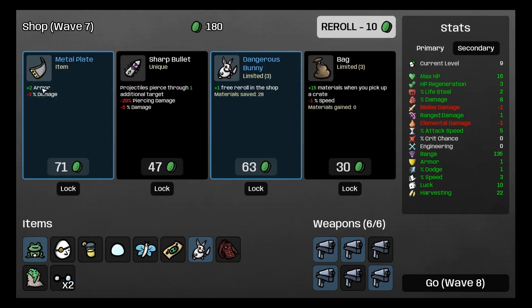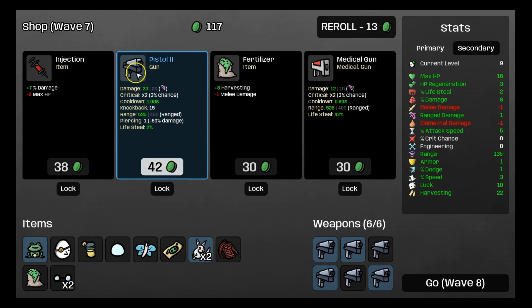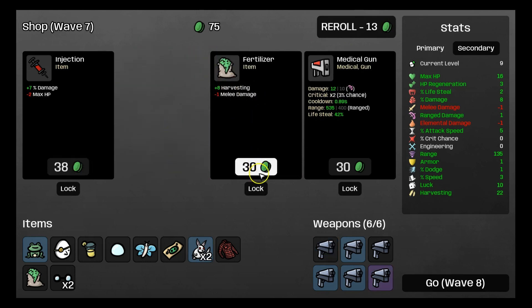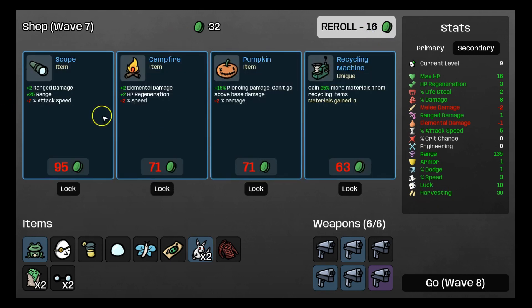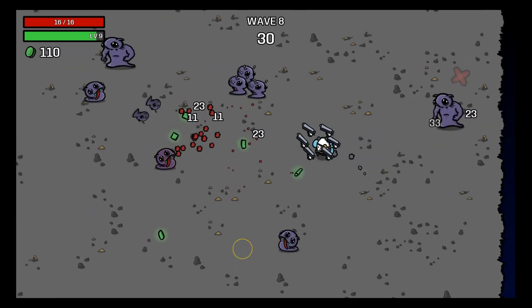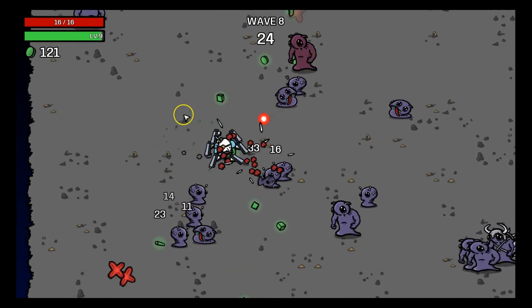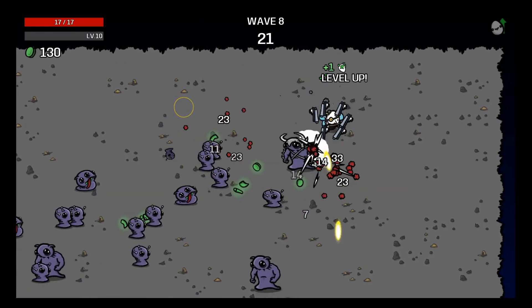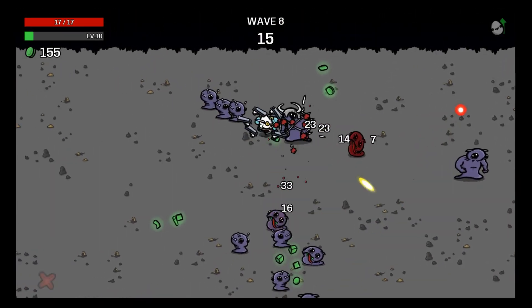With that relic, you don't have to pick up any materials anymore — they all instantly come to you. We got pistol 2, which is the blue one, and we're going to take the fertilizer. Now we have harvesting 30, which means at the end of the wave we just get a free 30 materials plus the XP we would get from picking up materials. But right now we do have to focus on max HP, as this character is not very good with HP and we are very low on HP right now.